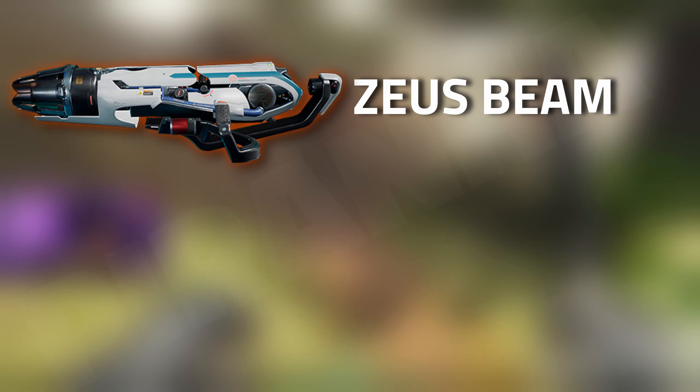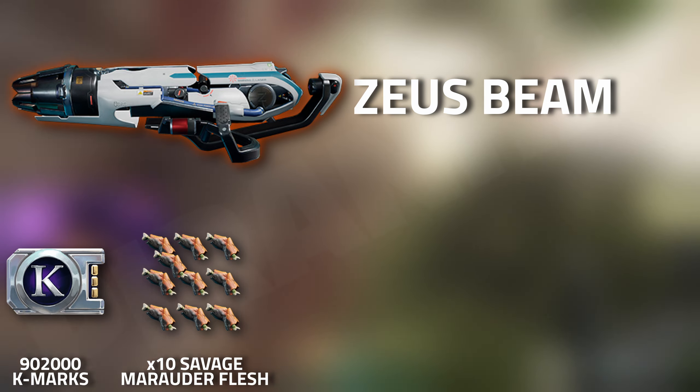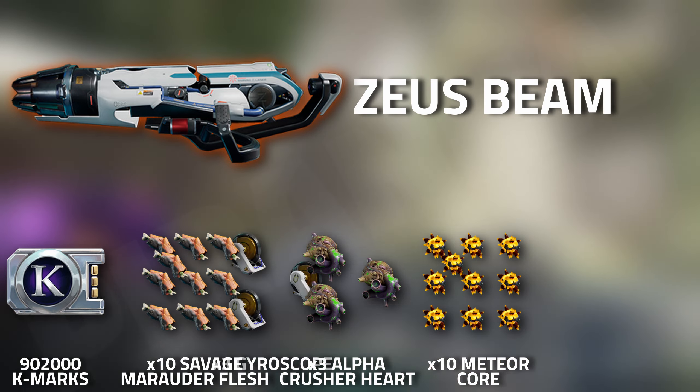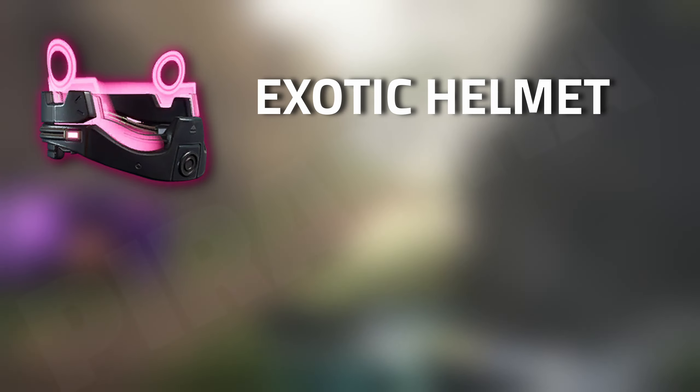When it comes to crafting the Zeus beam, you are going to need 902,000 k-marks, 10 savage marauder fresh, three alpha crusher hearts, 10 meteor cores, and three gyroscopes.